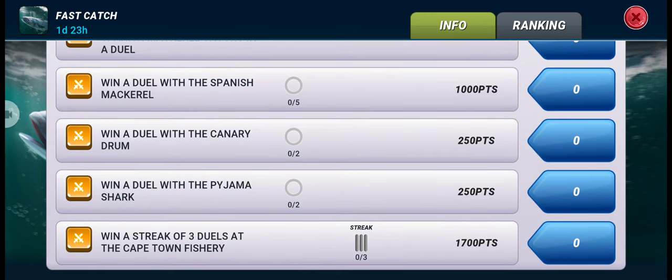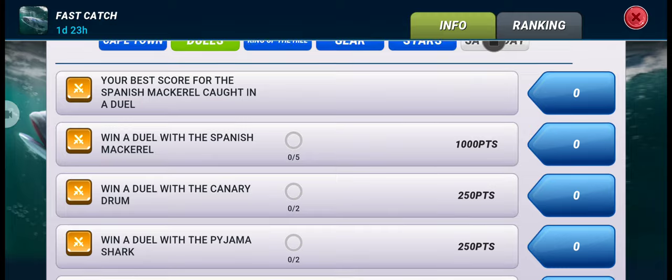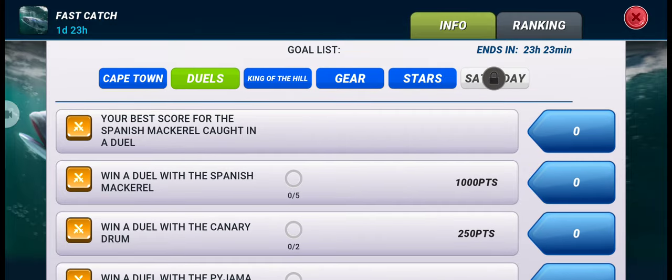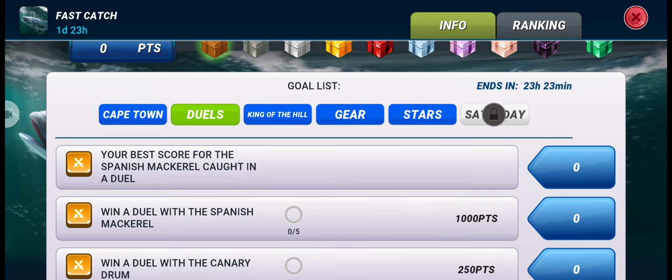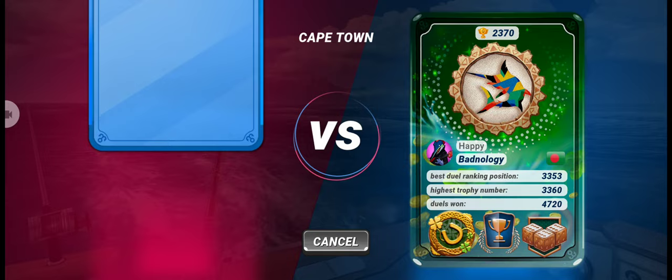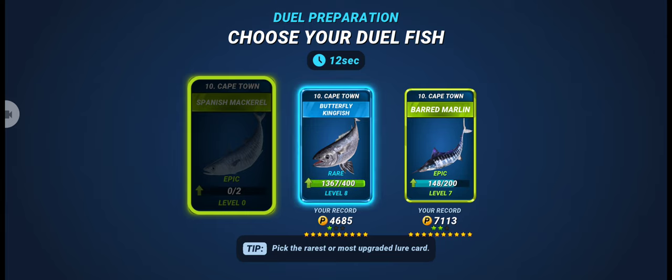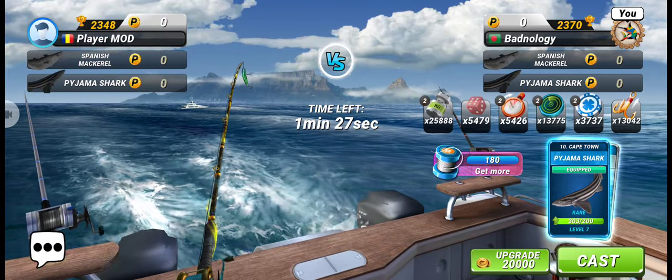Here you can see if we win a duel with those common or rare fish, we get 250 points. Winning a duel with the new common fish gives 1000 points, and our best score for the Spanish Mackerel will also be added. So let's try to win a duel with the new epic fish using our universal lure.